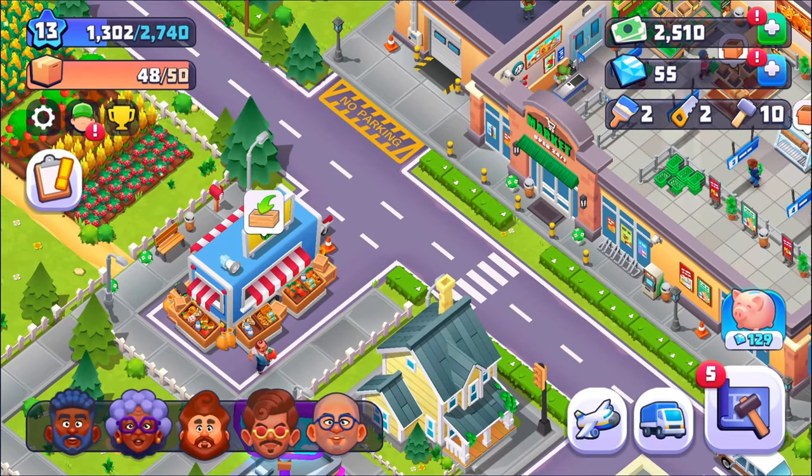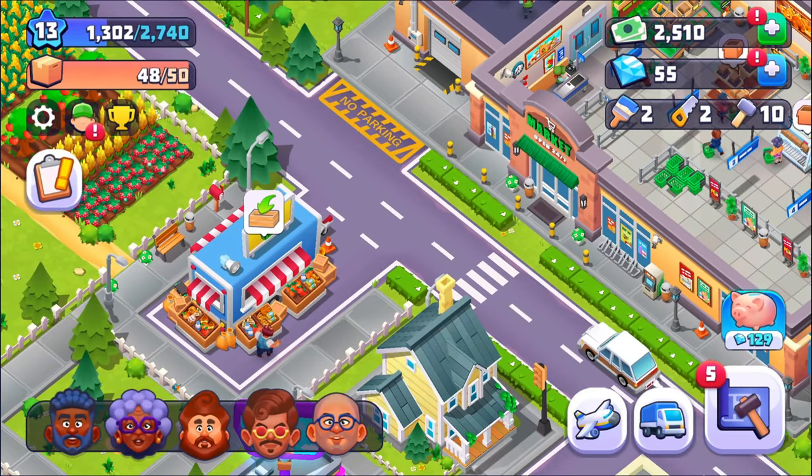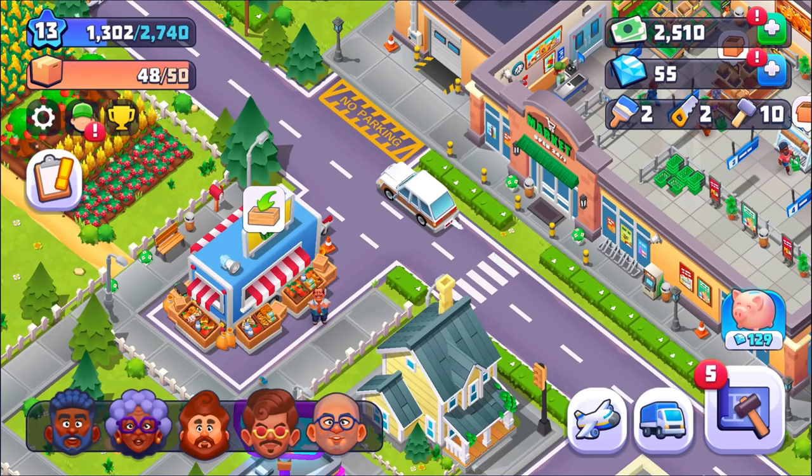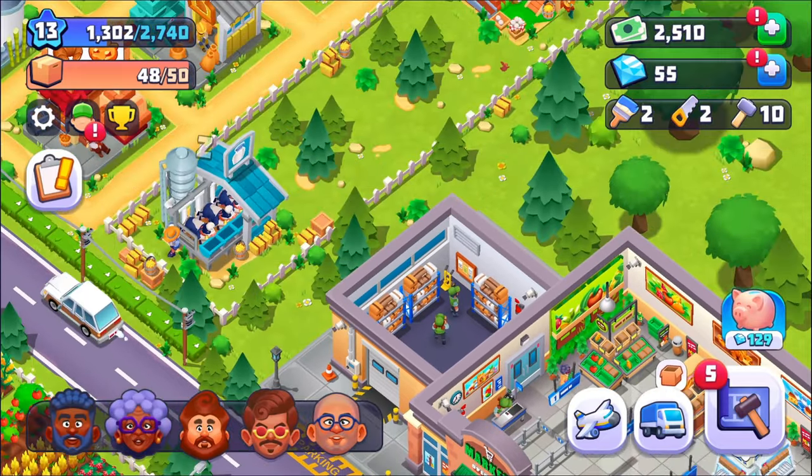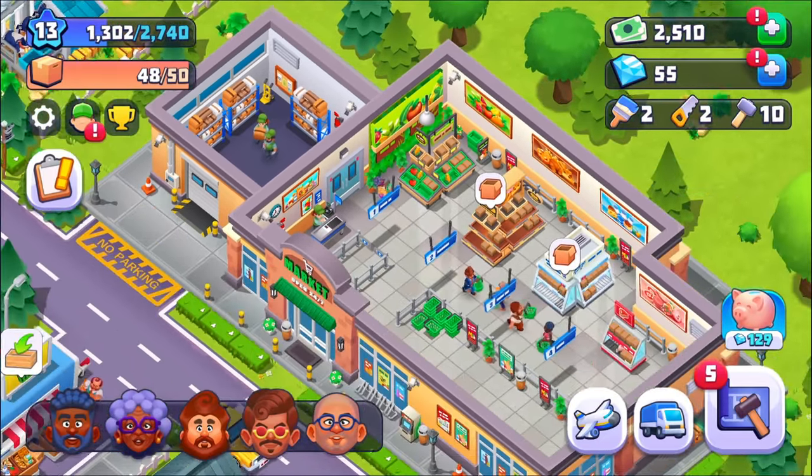Earlier today I actually bought two milk and three butter from the supplier — that's how desperate I was. That reminds me, I still don't have the space. I have to free up inventory space in order to do that.